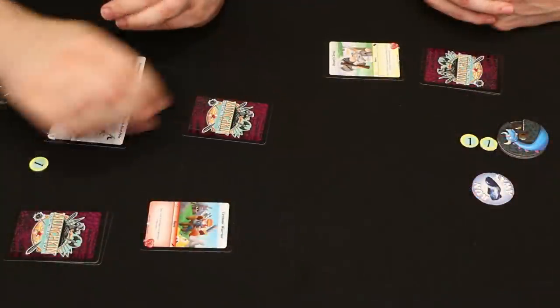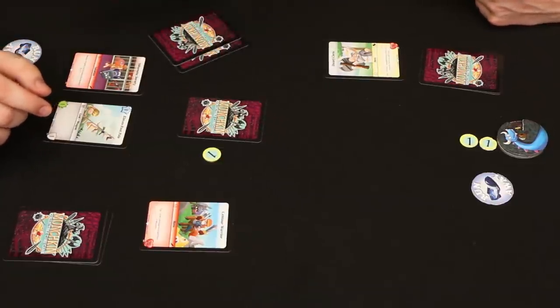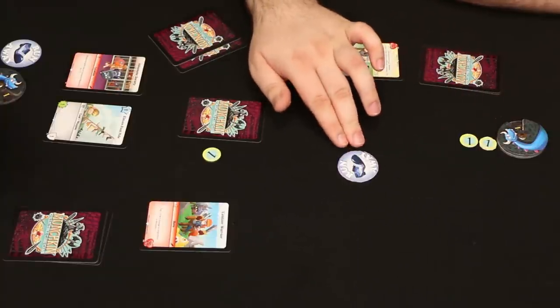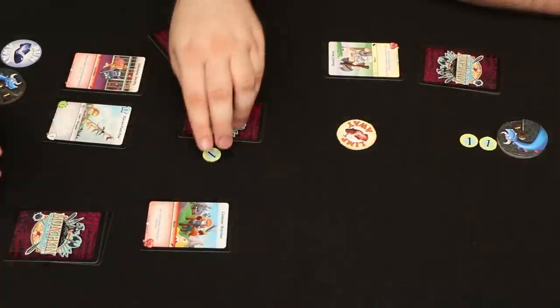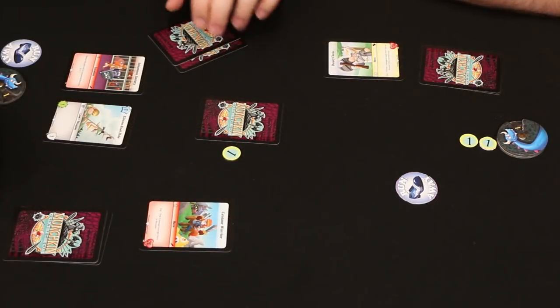Now I'm going to try to attack you. Any of these cards in my hand I can play face down and put some amount of gold next to them, and you have to determine how you want to defend yourself. Right now you don't have anything in play, but you always have the ability to run away. Running away is automatic and you wouldn't get to see what you ran away from, but you'd get away. I'm going to send this out here with one gold on it.